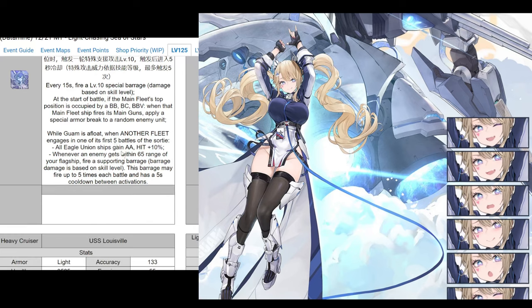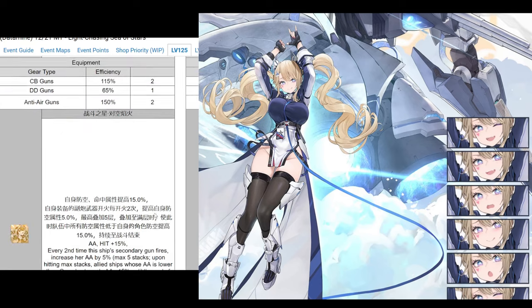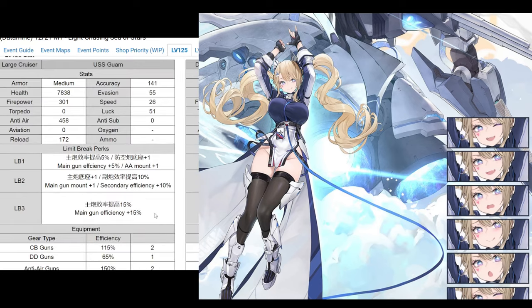Armor break is still really nice - always like to have a source of that. She's your cross-fleet buff: when another fleet is engaged in a sortie for the first five battles - it'll probably change a little for Opsi - all allied ships gain AA and hit plus 10%. Whenever an enemy gets within 65 range of your flagship, she fires an anti-sporting barrage similar to Ulrich, up to five times with a 5-second cooldown. Overall, not terrible, but nothing too crazy - not like someone like A-Gear or New Jersey.